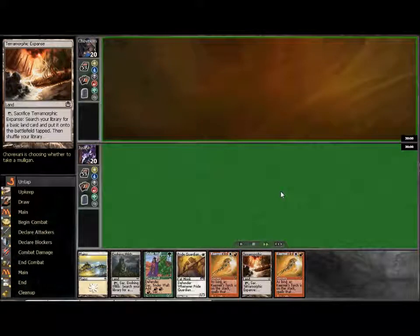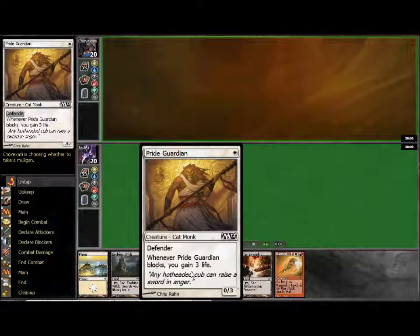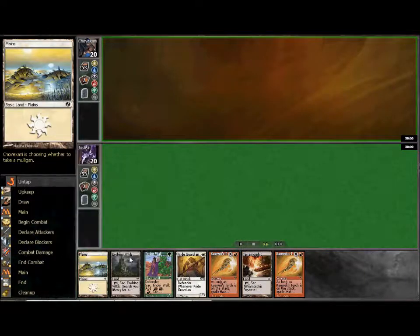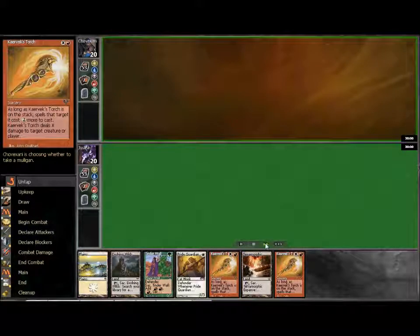We're going to take a look at the first example game here using the Defender deck. Opening hand is pretty good, a little slow. We have some options at the 1-drop here with the Tinder Wall and the Pride Guardian. A little slow because we could get those in with turn 1 plains, but two of our three lands are these tapped searches. Still a good hand — we have three lands, we have two torches. Definitely a lot of possibility available to us.